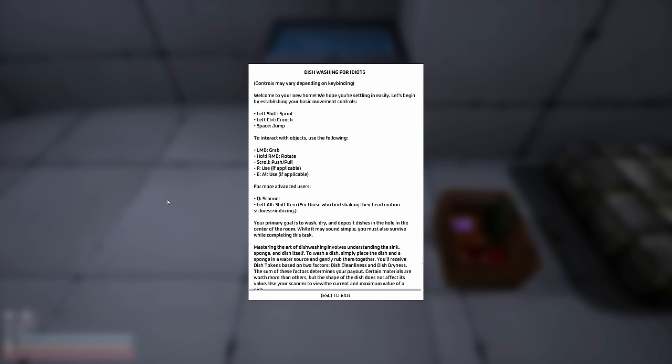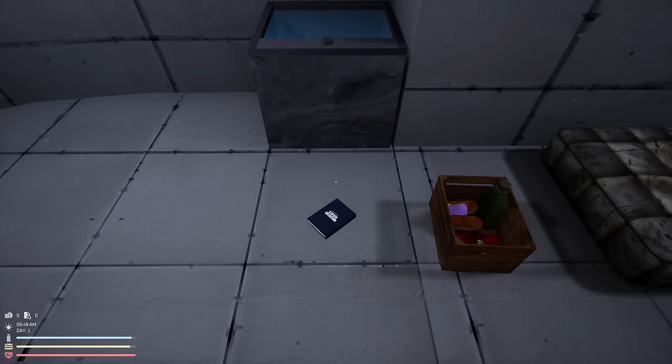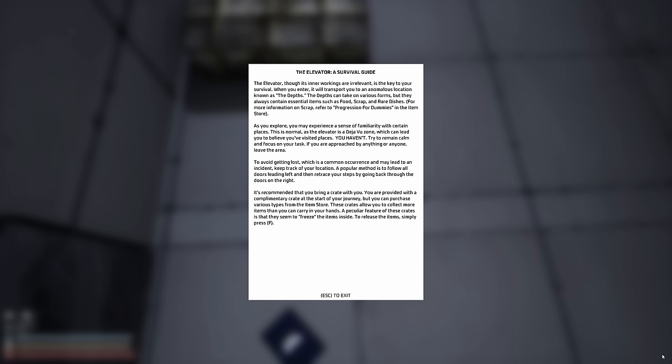For those who find shaking their head — motion okay. Primary goal is to wash and dry and deposit dishes in the hole in the center of the room. While it may sound simple, you must also survive while completing this task. Master the art of dishwashing: understanding the sink, sponge, and dish itself. To wash a dish, simply place a dish and a sponge in the water and gently rub them together. You'll receive dish tokens based on cleanliness and dryness.